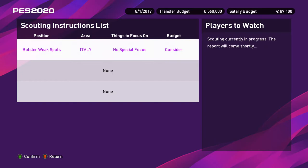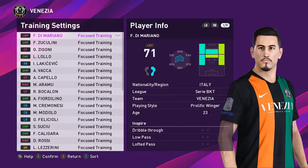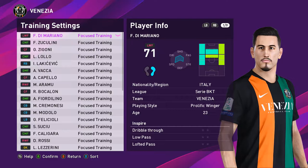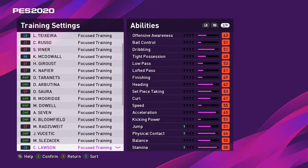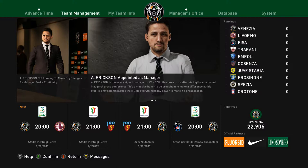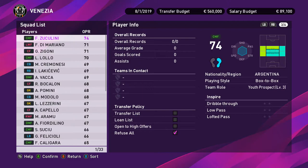Also make sure your budget is on 'consider,' not 'reject.' Next, go through your entire squad and put one focus point into whatever you want for each of your players. They should not be on balanced or a particular playing style — just put them on one-point focus training. I would also do this for the youth team as well.